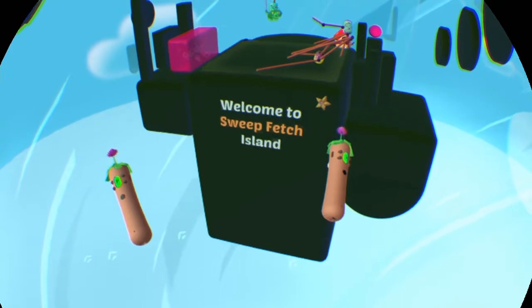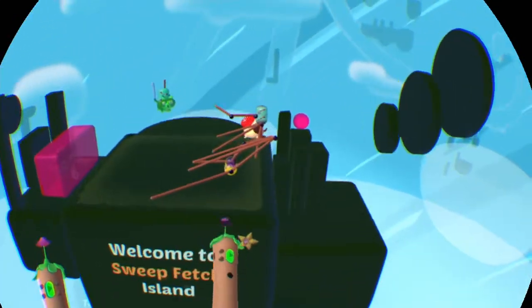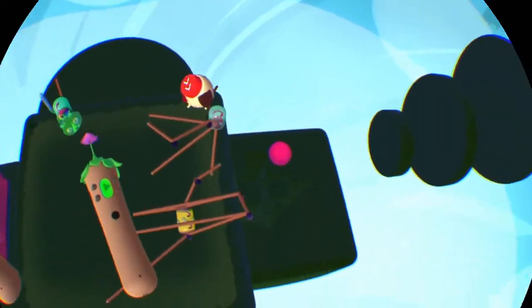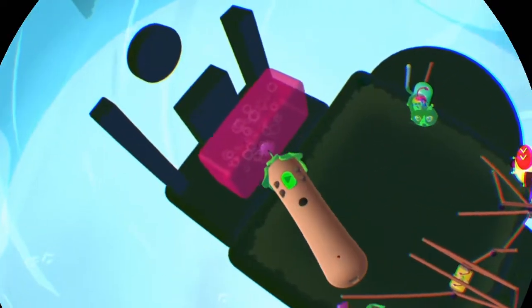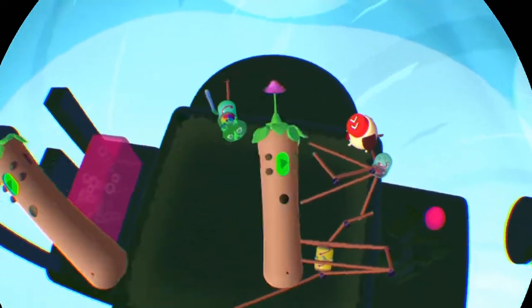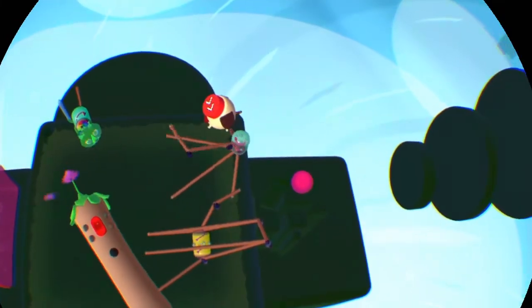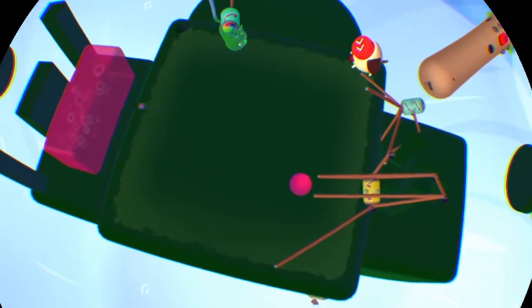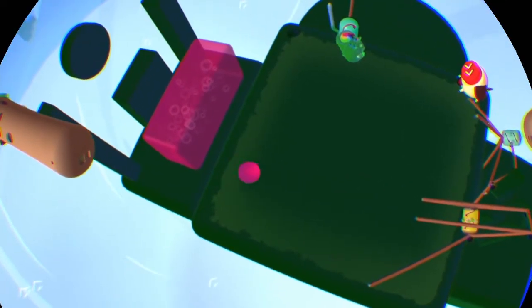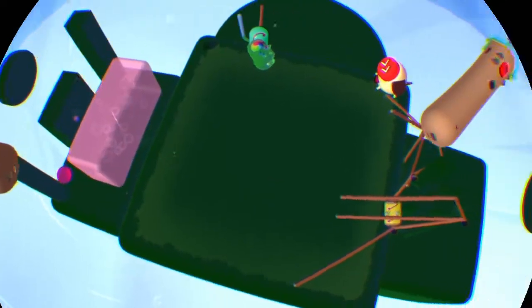Alright, here we are at Sweep Fetch Island. The goal here is to sweep this guy and then fetch him and make him go over there. So here's what I came up with — bang! Watch him roll. Too easy.